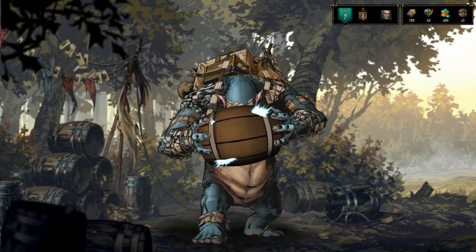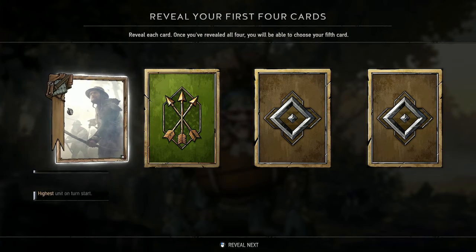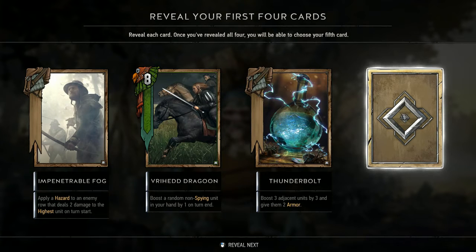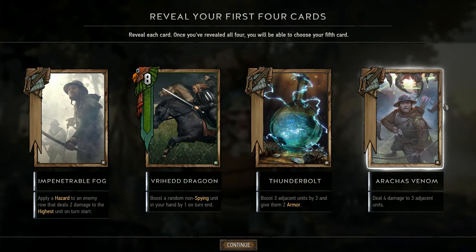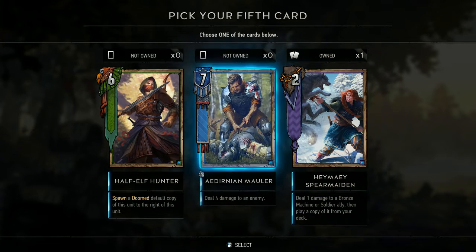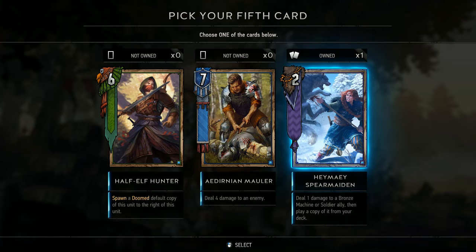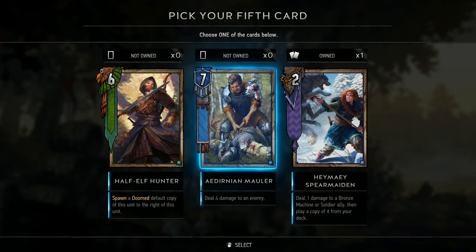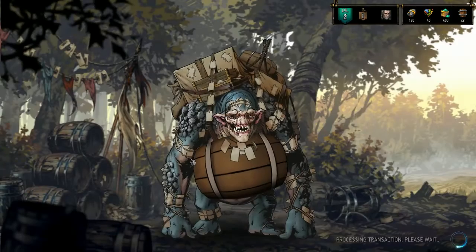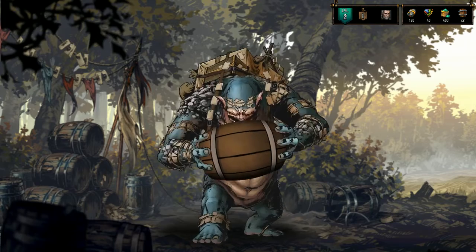Let's open the next keg. Impenetrable Fog, Dragoon, Thunderbolts — nice. Another Aricus Venom. We've already got a Spear Maiden — deal four damage, kind of underwhelming frankly. Let's do a Half-Elf just because we don't have one and I like having a little bit of variety available for the decks.